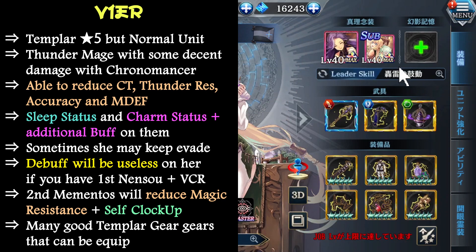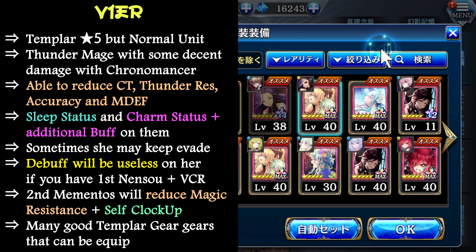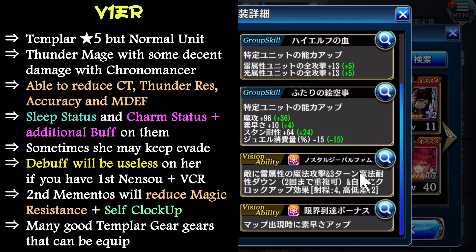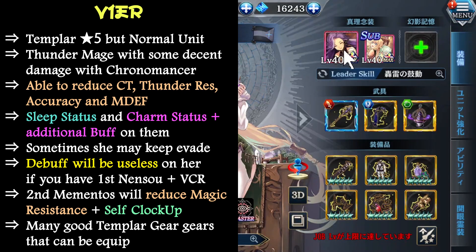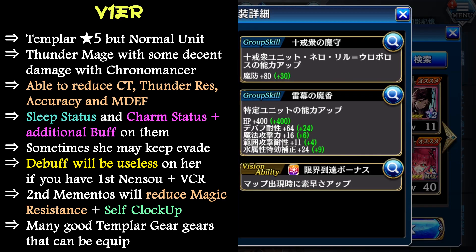About her mementos: both of them are not limited. This mementos is very good — Magic Resistance down and can be stacked for 2 times, and she herself will have the Crowd Cast status, and also reduces the Jewel cost. But her first mementos has a very good Leader Skill: Magic Attack plus 50% and Speed plus 5%. This Leader Skill is really very good for everyone depending on M attack. This Debuff Resistance is also quite nice — if you equip with another gear that increases Debuff Resistance, it will hit 100, so basically she will not get any debuff at all.